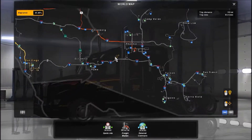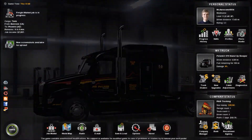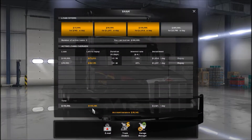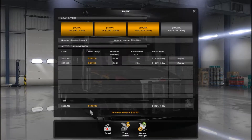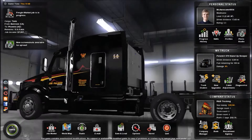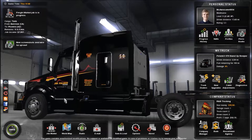I'm level 13 and I have a few bank loans taken out — $105,000 left in the hole. We took out a $150,000 loan to begin with. And we got our Peterbilt 579.